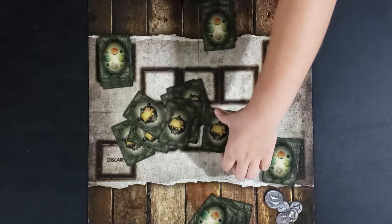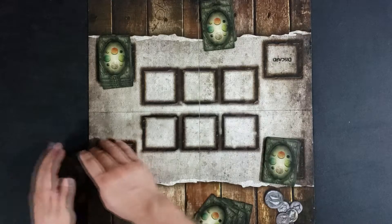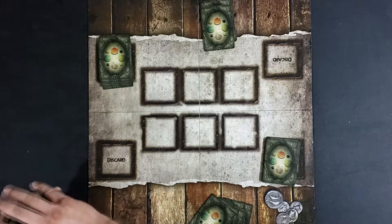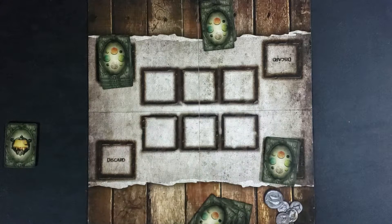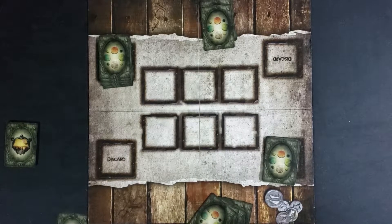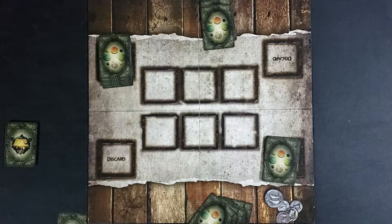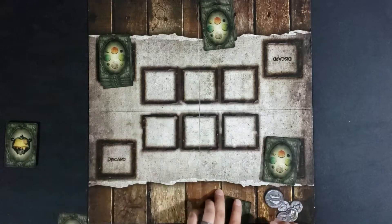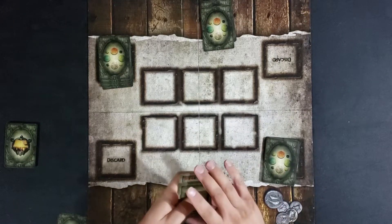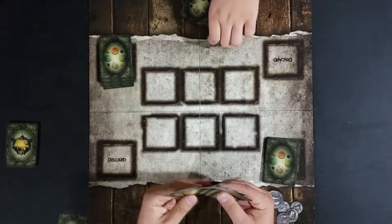We each get one blessing card randomly. We don't show them to each other — they're a one-time use. You have to use them before you start resolving conflict, so anytime up to the point where we're resolving conflict. You can do it on the first card played or after they're all out there, but it has to be before we start deciding.